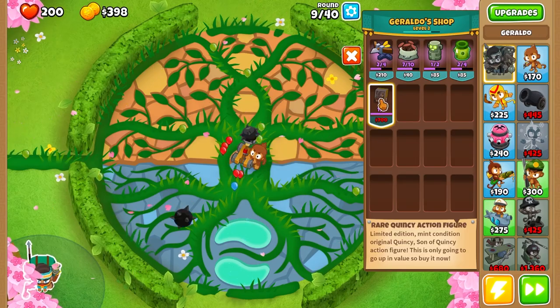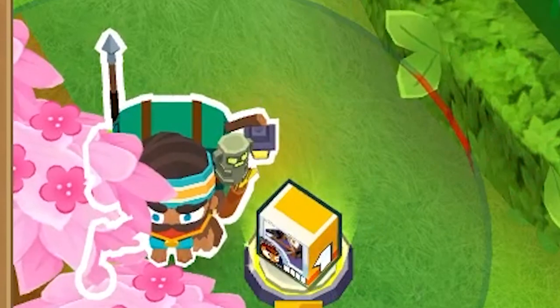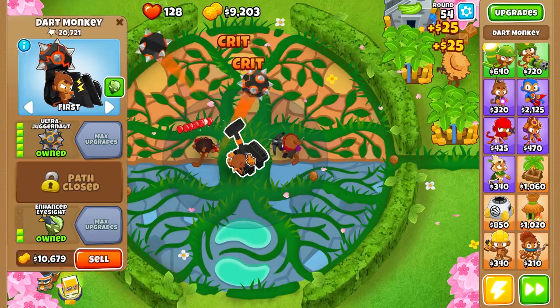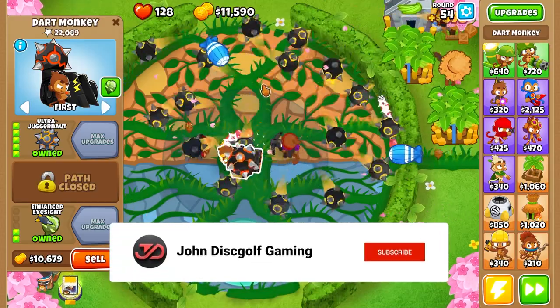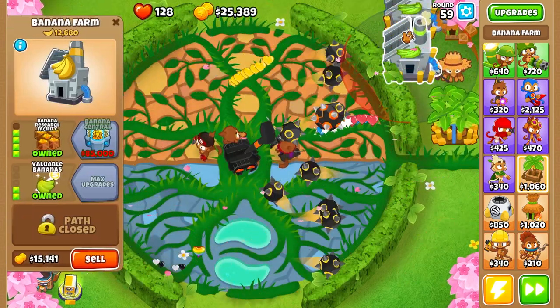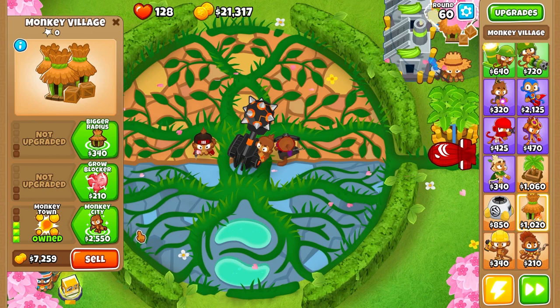I definitely want to get down the Quincy action figure. Now we got the Quincy action figure, placing it down right next to Geraldo. I'm gonna throw down one dart monkey, another dart monkey. We did the Ultra Juggernaut just for some extra popping power. Now since we got two, we have two 4-2-0 banana farmers.